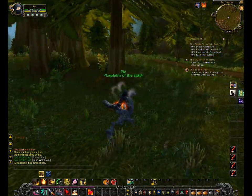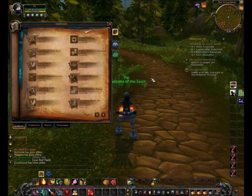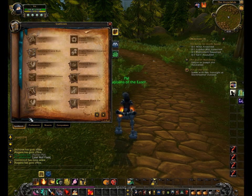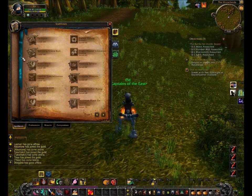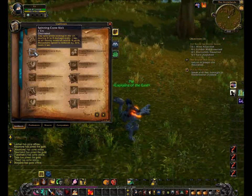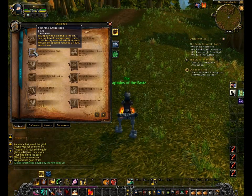I did want to do some instance runs and things like that, but right now they changed spinning crane kick to be level 46 in this last build, and tanking is just kind of — it feels like you're missing something. You're missing that cleave. They added keg smash which is kind of a cleave, but it just feels like you're missing something in rotation. It's a little bit clunky right now. I know they're changing things around — it's beta — it'll probably be completely different in a month, but for right now it just feels a little bit odd.